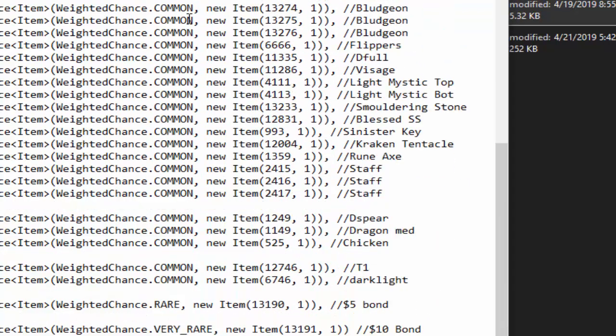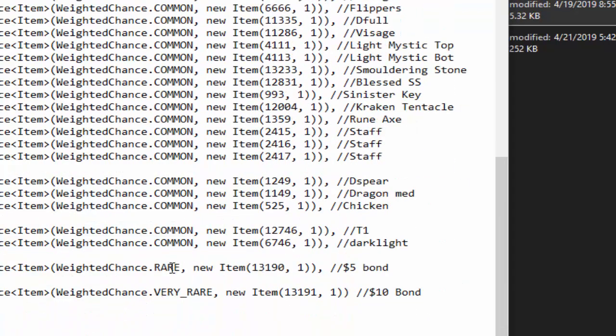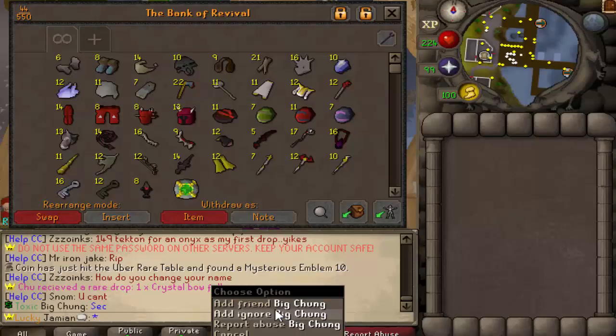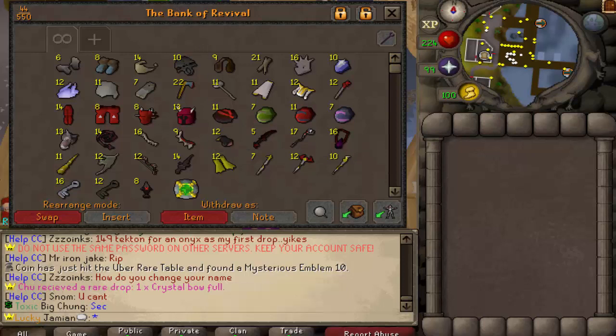So this is what the file looks like — common, common, common, common. The $5 bond is a rare, and then the $10 bond is a very rare. If you know how the odds work, the chance of getting a rare is roughly 1 in 20, but it's even more common because you're excluding the uncommon table. I could be wrong on that, but either way, we only got one, so that's kind of surprising. I expected more.